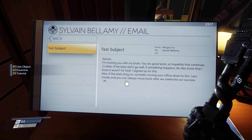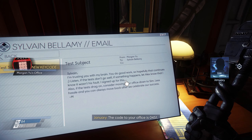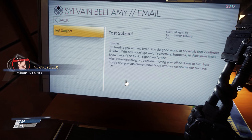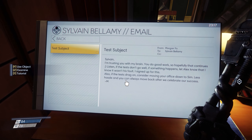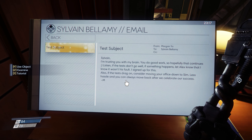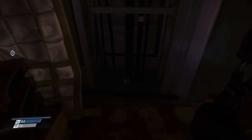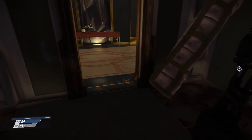I'm trusting you with my brain. You do good work, so hopefully that continues. Listen, if the tests don't go well, if something happens, let Alex know that it wasn't his fault. I signed up for this. The code to your office is 0451. Screw you - I was going to try that. Why can't I put that in not knowing what the answer is going to be? Also, if the tests drag on, consider moving your office down to Sim. Less hassle, and you can always move back after we celebrate our success. So I knew what I was going in for.